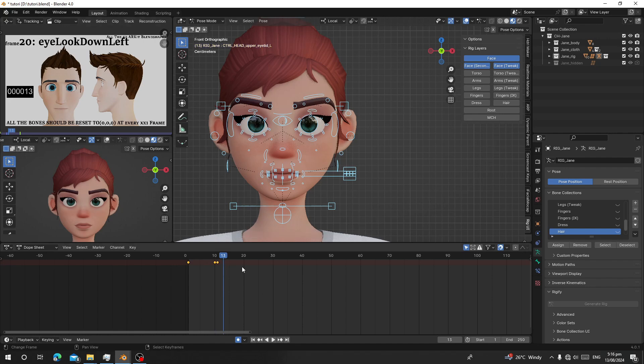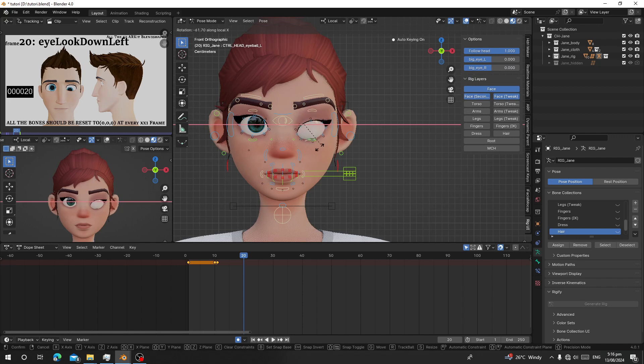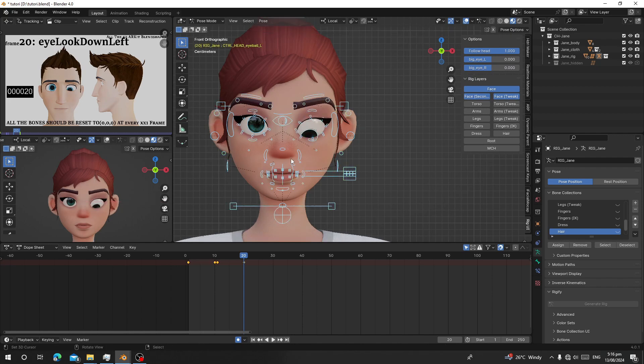On frame 20, the reference shows 'eye look down left', so I'm going to make her look down. Press A to select everything, I to insert key. Then go to frame 21 and press Alt+R, Alt+G, Alt+S to reset all your poses again. Now let's go to frame 30 — that's the 'eye look in left' pose.